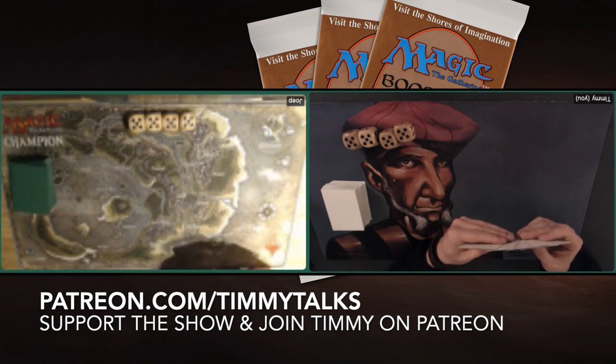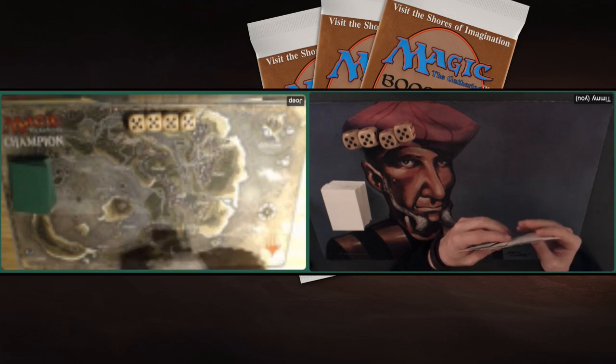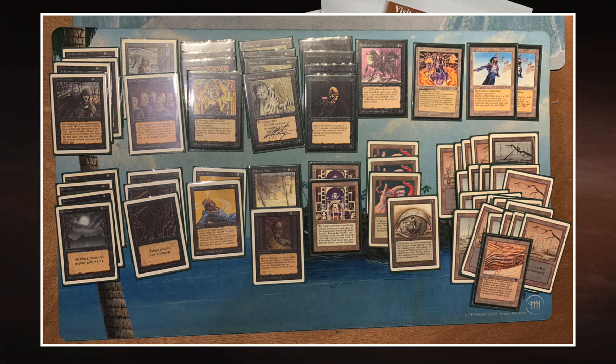Now that you are completely informed about what you can find in the description below, I guess it is time to continue with this video. We're going to start with the deck tech section. I'm going to start with the deck of my opponent - the Zombies. Here we see the deck of Joop Vak. His strategy is pretty straightforward: he is playing Zombies, and of course playing with Zombie Master.